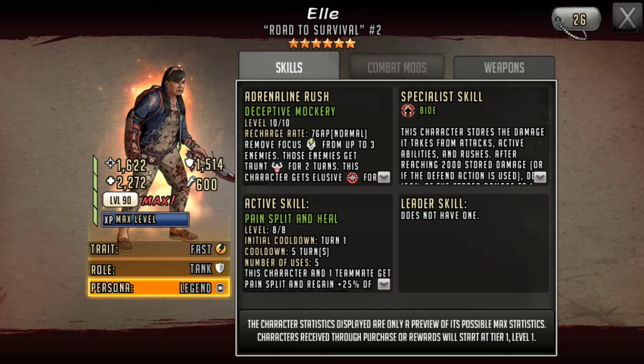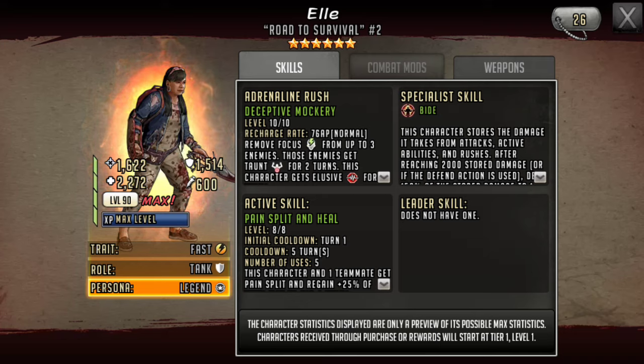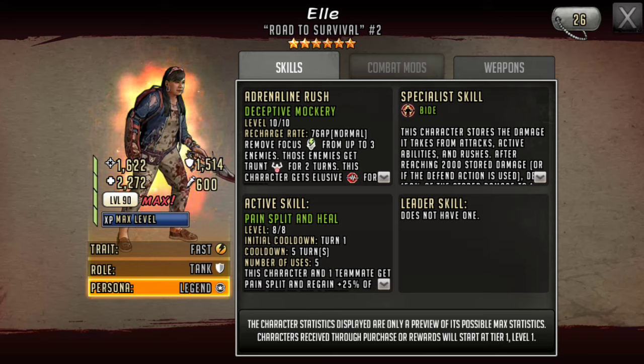We're going to start off by looking at everything else. She has an attack of 1,622, defense of 1,514, and 2,272 HP. Her trait is Fast, her role is Tank, and those stats kind of support that.